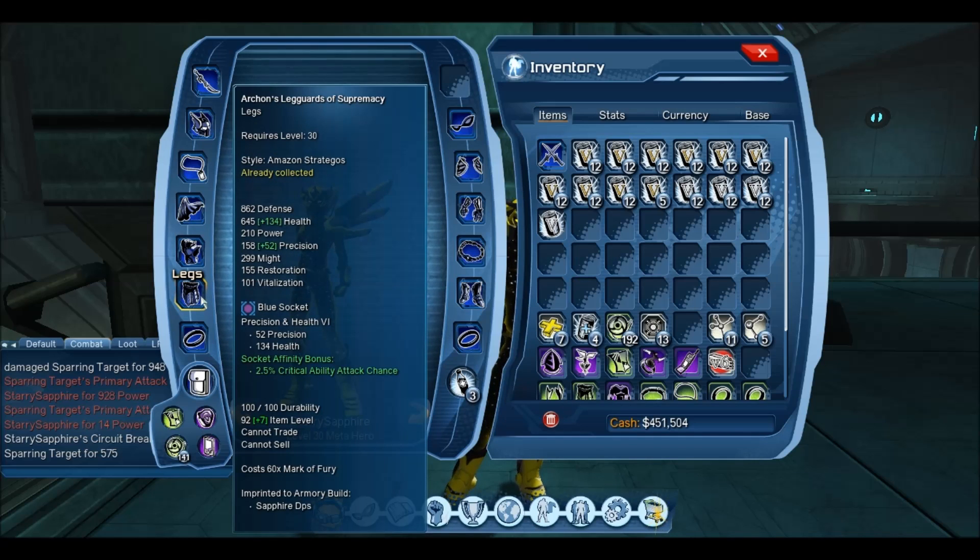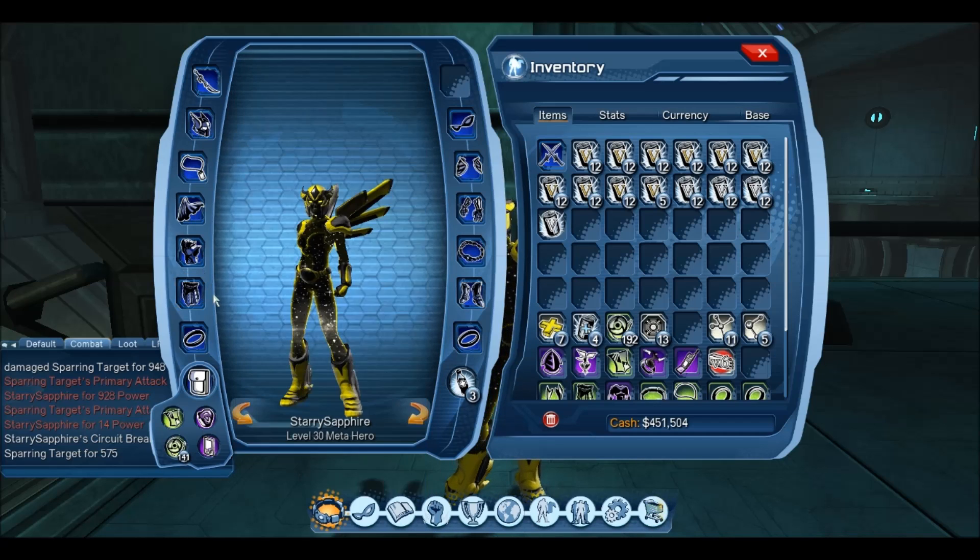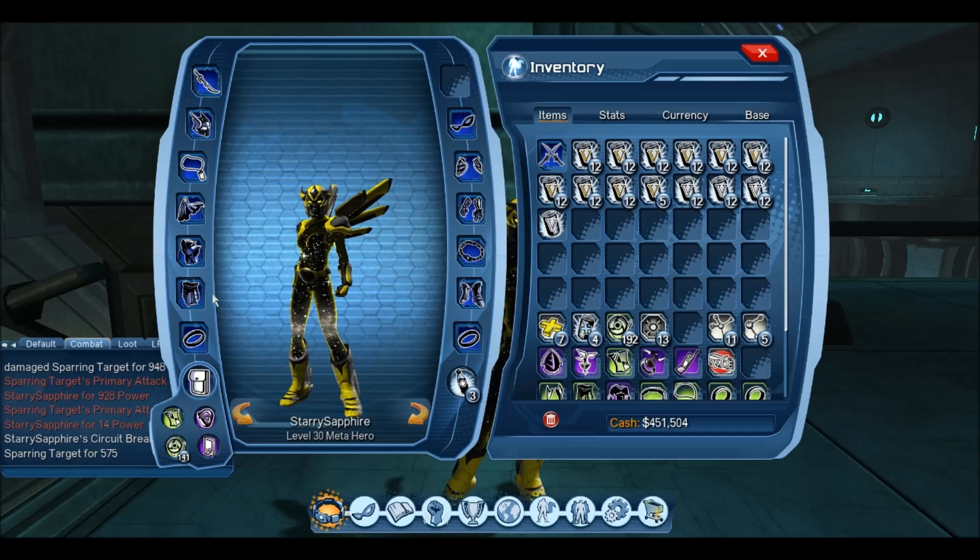For the chest and legs I am using precision and health — more precision and a good amount of health. My build more or less is leaning towards the precision side for the weapon masteries, but also still a bit of might for the powers themselves. And that pretty much covers all the sockets I'm using for my gear.